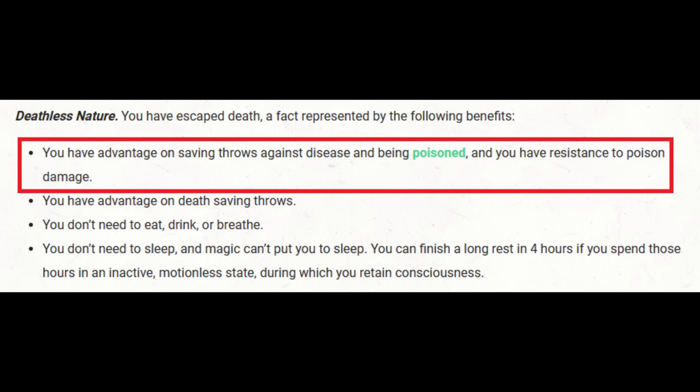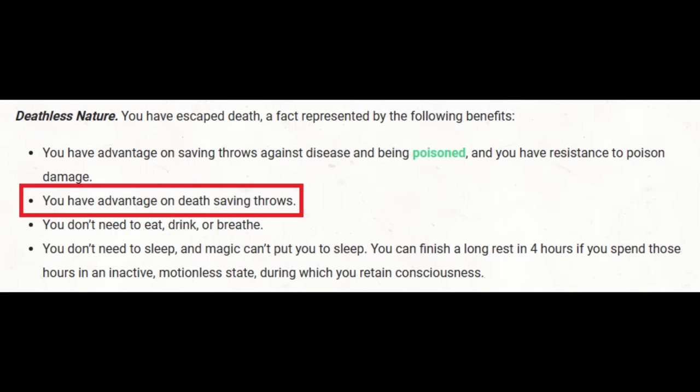Deathless Nature gives us a whole bunch of stuff. We have advantage on saving throws against disease and being poisoned, and resistance to poison damage. Poison resistance is really good on a wizard, as we have access to Absorb Elements which gives us a lot of resistances — but not poison resistance. We have advantage on death saving throws, which reduces our chance of a deadly natural 1 to a 1-in-400 chance, when it's normally 1-in-20.